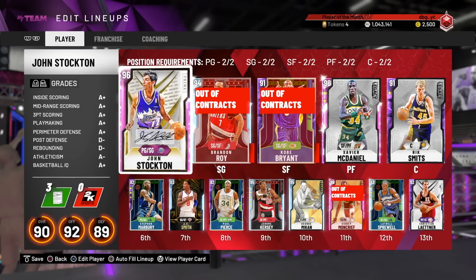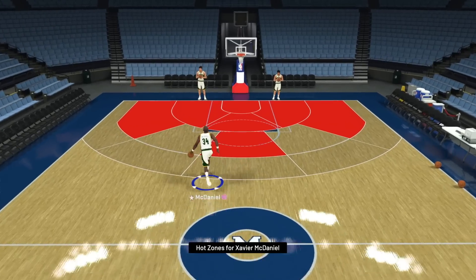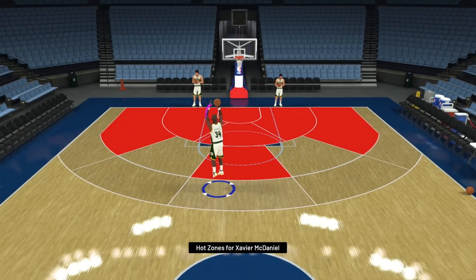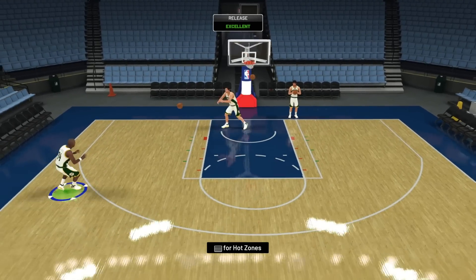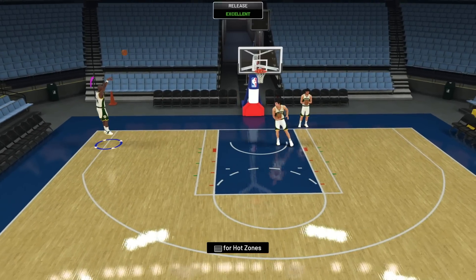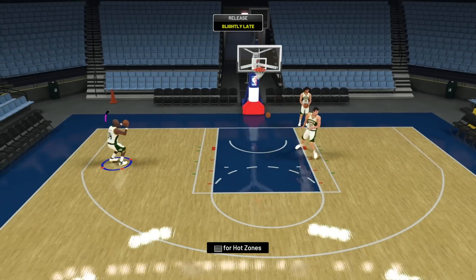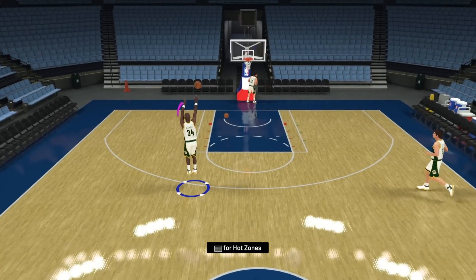Let's go to the hot zones and release for Xavier McDaniel, then we'll get on to the game. Xavier McDaniel has got no hot zones outside the three, but he's got hot zones in a lot of spots inside the three. That release is money — oh my gosh, the same release as last year, just faster. His release last year I thought was really good. He was like my budget Pink Diamond Giannis last year.